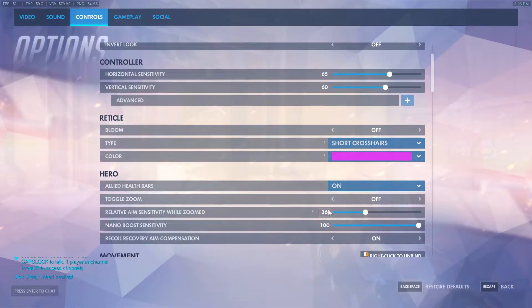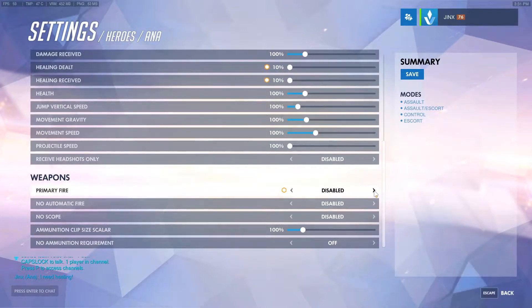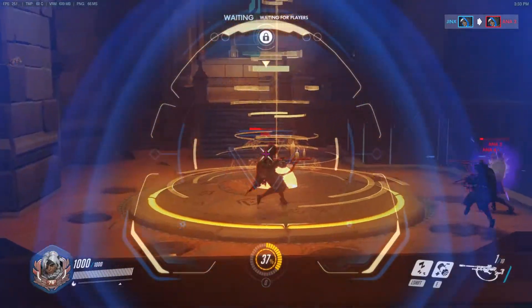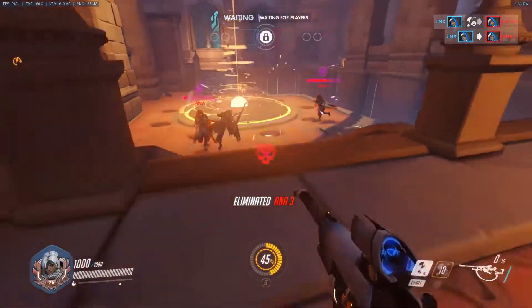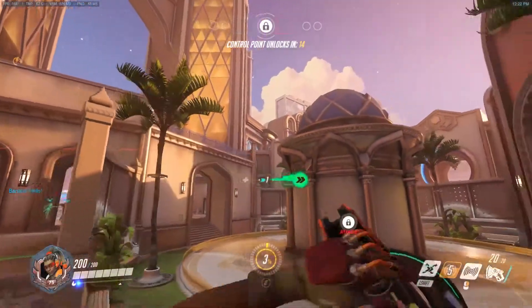A few things to help with aiming as Ana: go into your sensitivity and adjust your scope sensitivity to whatever you feel most comfortable with. I prefer 36, but some people use 40 or 44 — just find what works best for you. You can also go into a custom game and fight against a whole bunch of other Anas, change the settings so they can't hurt you, and just practice your aiming. This is especially useful since Ana is the only character with both a hit-scan and a projectile shot depending on whether you're scoped or not.